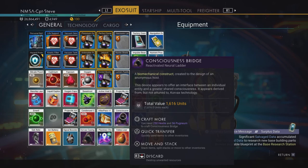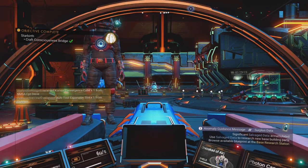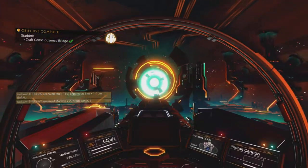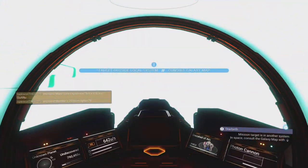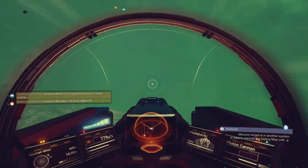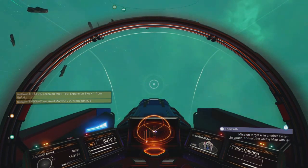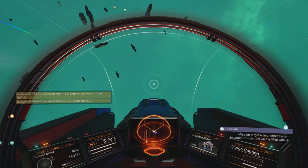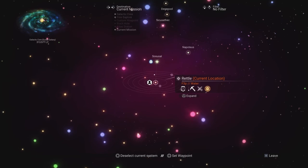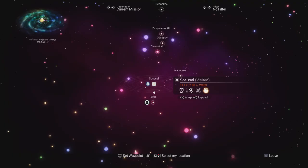Are there multiple steps? A creature jumps on my ship — get off, you could scratch the paint! We don't have ship customization yet either. Not sure what to do next, so jumping systems. A little egg marker appears on the galactic map, so we're following that.